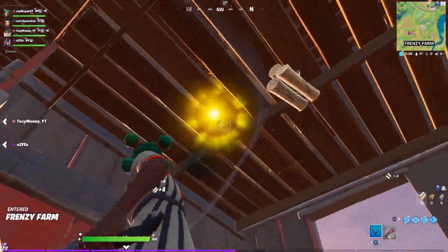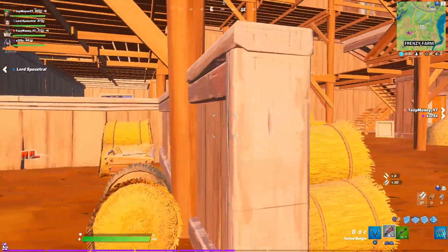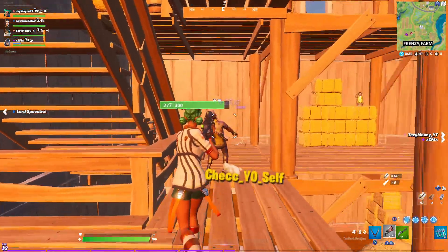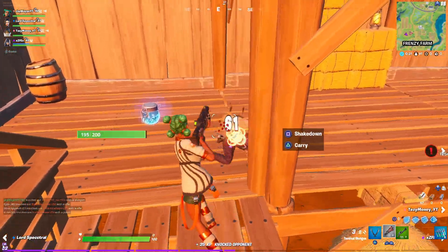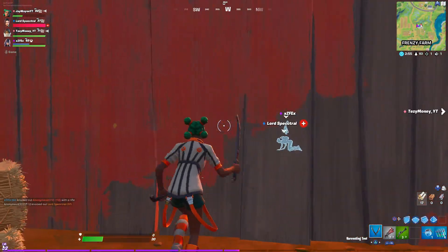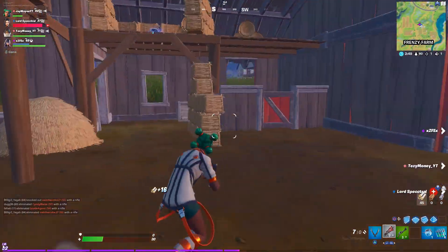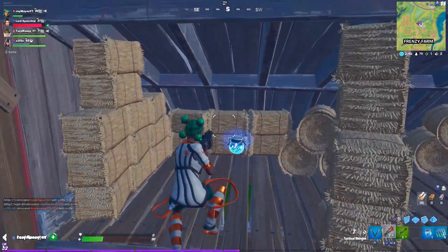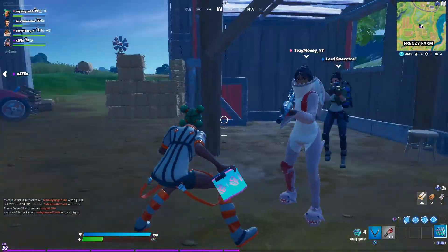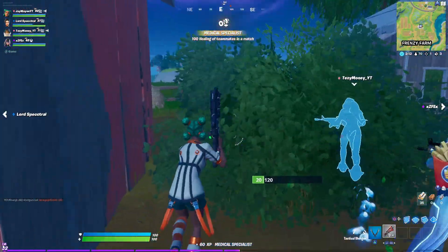Now we're jumping into the squad gameplay. I'm out of materials but let's move. I already killed one — there's one with a hunting rifle that shot at me. Got the grenade. Someone threw it through the window. I killed him! I'll get Scott up. I'll take the shard shock, then we'll rush. It's two guys — they're here. He's trying to pickaxe, this guy doesn't even have a weapon. 25 kills!